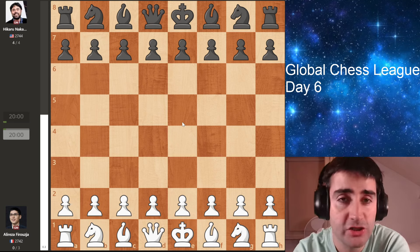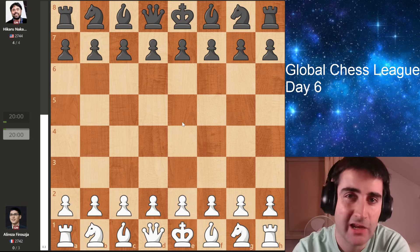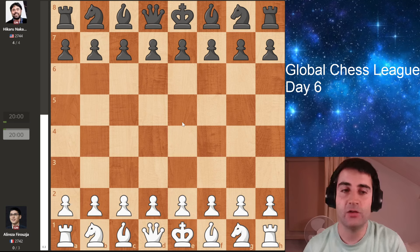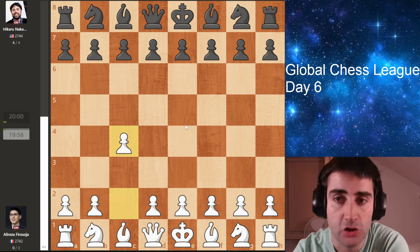Now before this game, Firouzja was in great shape — he was on 5.5 points out of 6 games. And Hikaru had a bit of a slower start; he was on 3 points out of 6 games. Firouzja opened the game up with the move c4, the English opening.